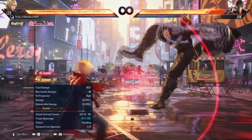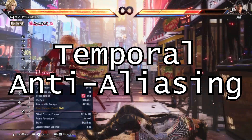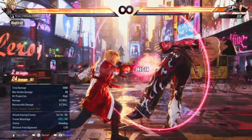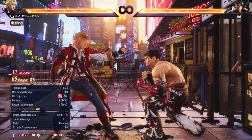Well, the answer is pretty simple. Tekken 8 uses, at all levels of anti-aliasing, something called Temporal Anti-Aliasing, or TAA. The game does not allow you to disable it, or even select other forms of anti-aliasing. Why that is will soon become apparent, but there are a few other things I need to get into first.